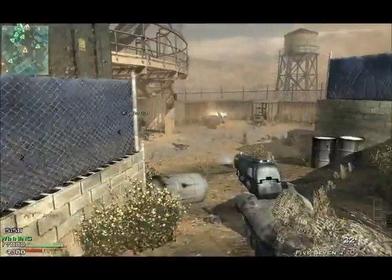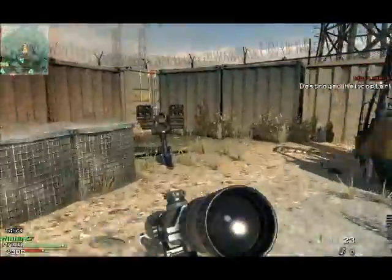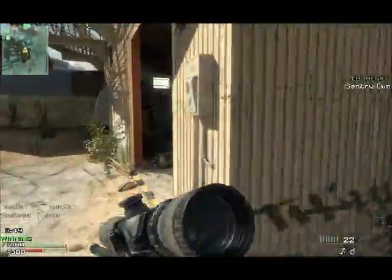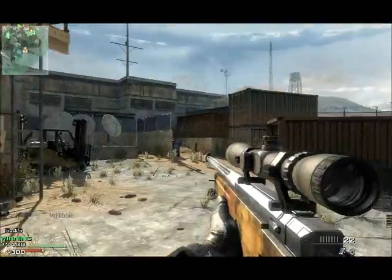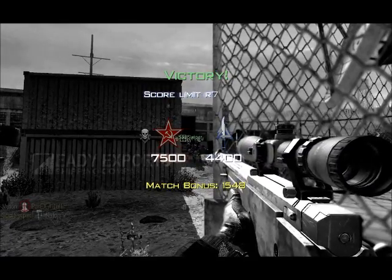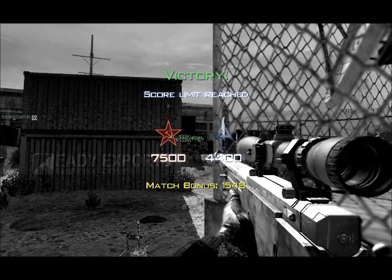I don't think the killstreaks are too overpowered in this game — they're pretty good. I get angry at the sentry turret because it just killed my chopper, so I take that down. The killstreaks are pretty good in this game. I like the option of having Support and Assault — I reckon they're quite a good option. And the Specialist perks one is also quite good as well. I really like what they did with this game.